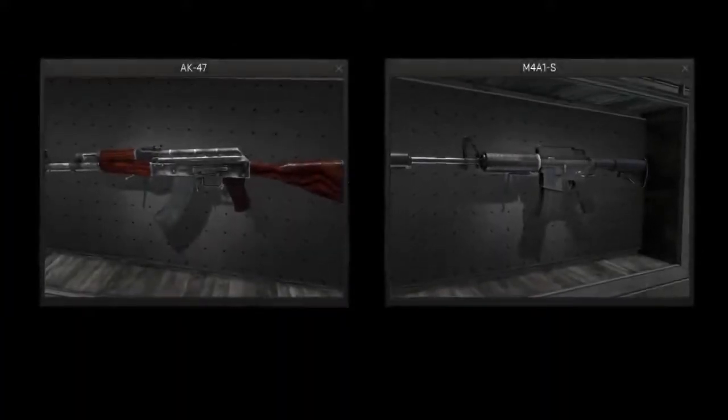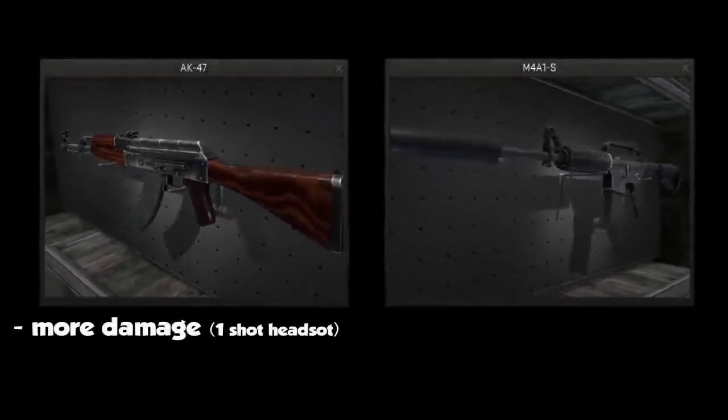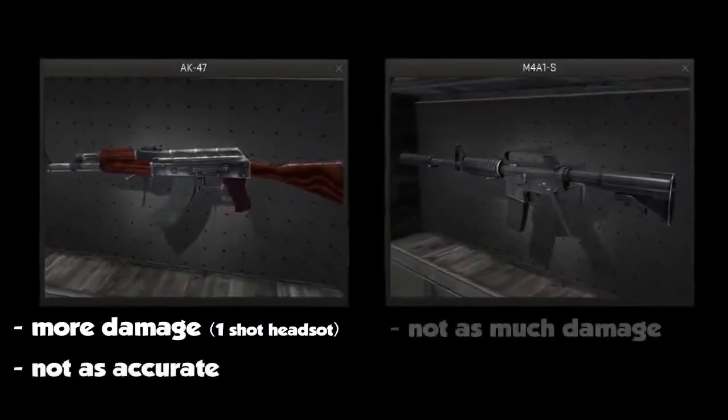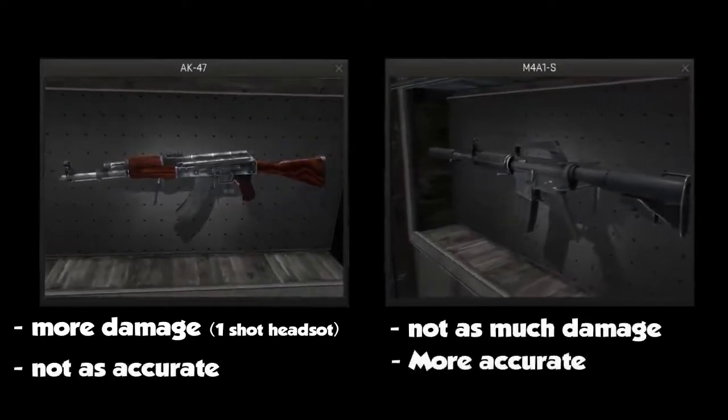The first thing you should know between these two guns is that the AK does a lot more damage. Typically it does one-shot headshots, insta-kills, but it's not as accurate. The M4A1-S doesn't do as much damage as the AK-47, but it's way more accurate.